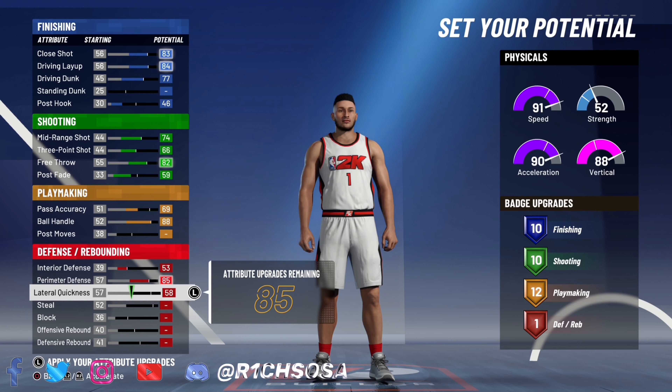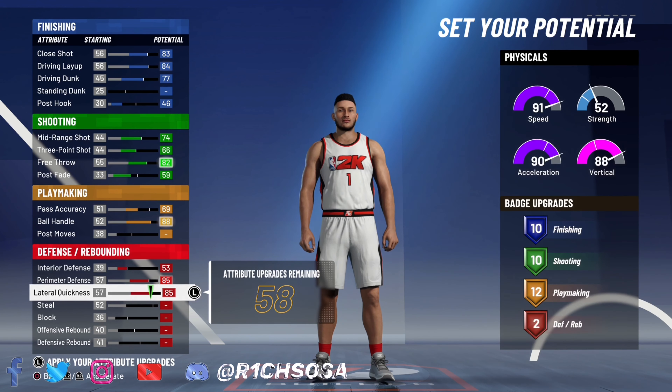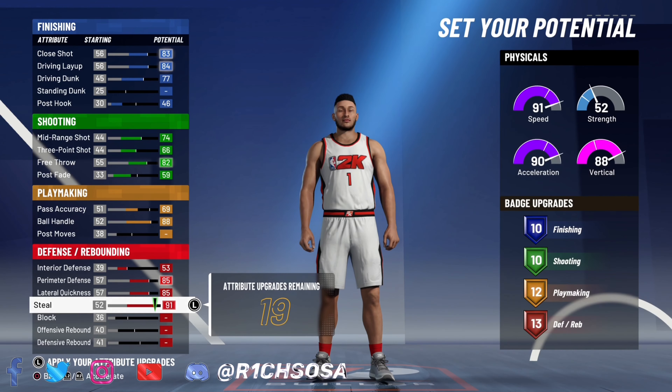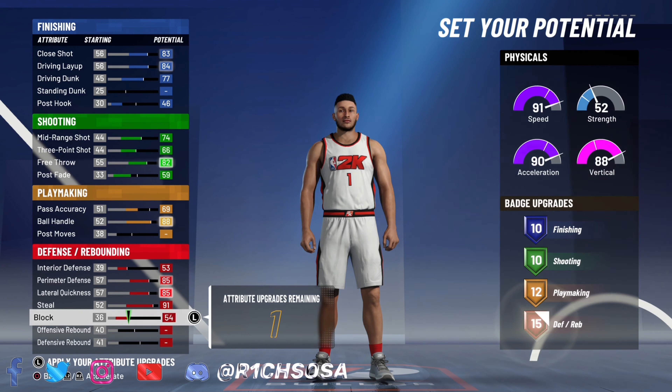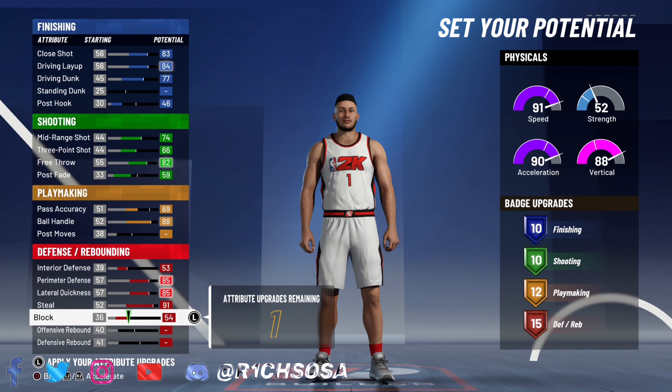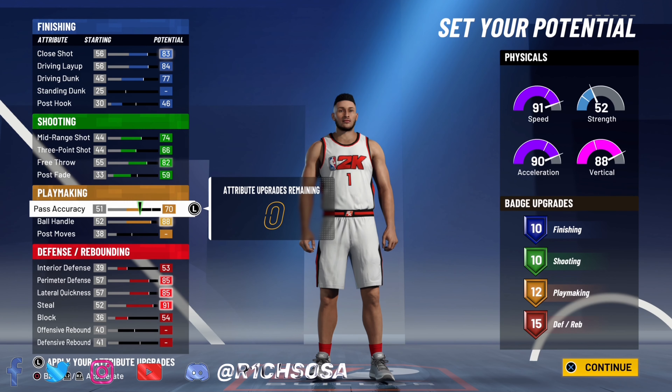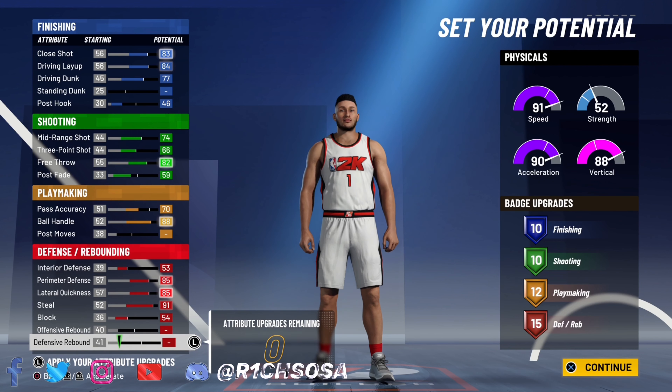Now let's get into the defense. As you can see right here, we're going to max out our interior as well as our perimeter defense. When it comes down to the lateral quickness and steal, same exact theme — max both of these out. Max out that block. When it comes down to the rebounding, you could put the last stat there or in any other category — it really comes down to what you want to do. If you want to go with a 70 pass accuracy, that's another route you can take.